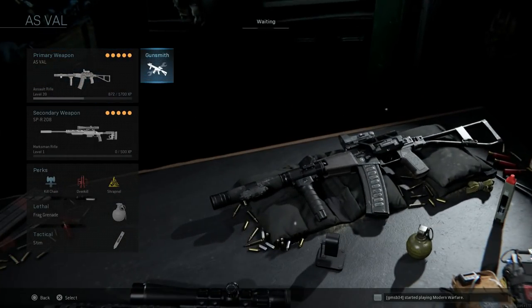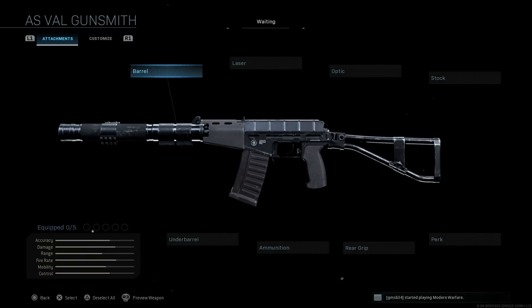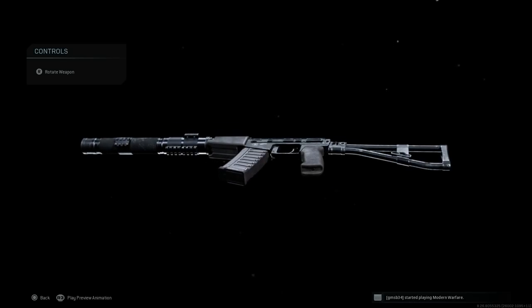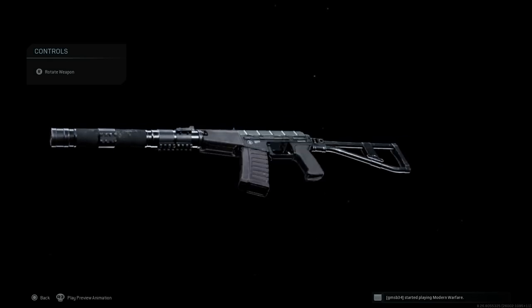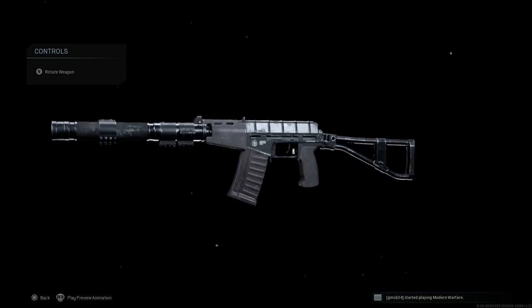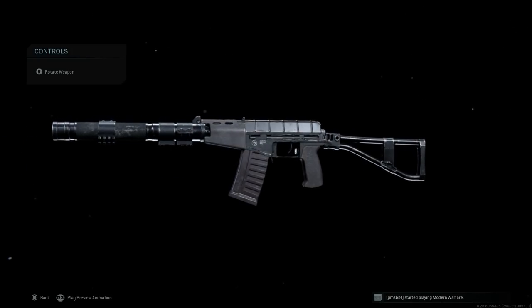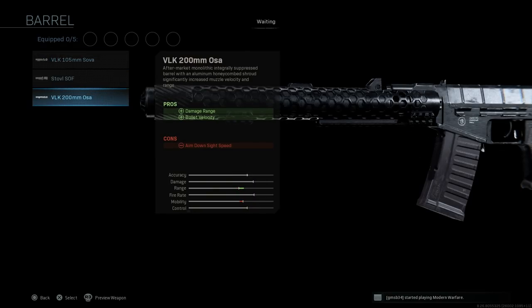Let's look at the weapon and how to build it into the AS Val used in modern-day conflicts by Spetsnaz operators. We'll strip this down. The barrel we're actually going to keep as the base barrel. You can see the rail systems mounted on the weapon — one at about the seven or eight o'clock of the integral suppressed barrel, rail systems on the bottom, and connectors on the left and right side. The base barrel is 200 millimeters. You also have the VLK 200mm option — a heavier integrally suppressed monolithic barrel that gives damage, range, and slightly higher bullet velocity, but the stat gains aren't too significant.